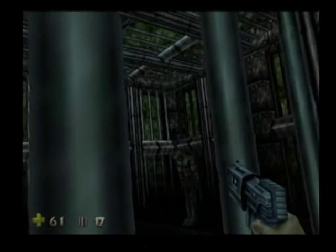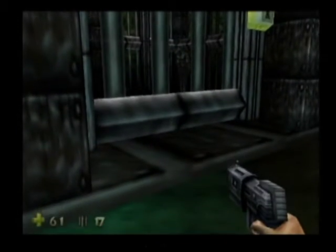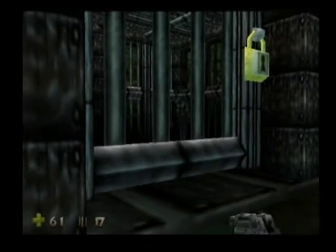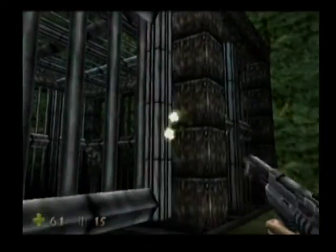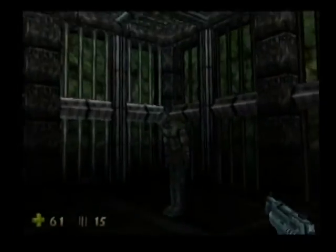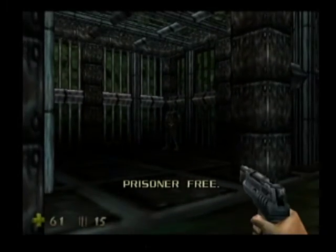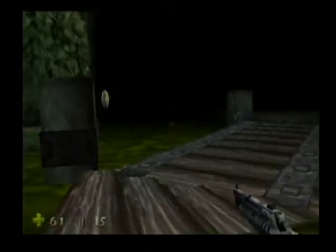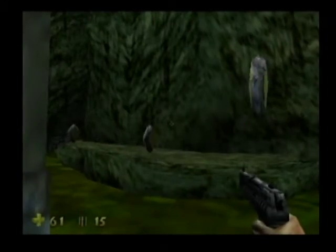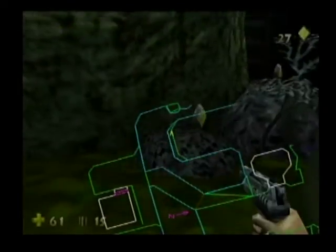We've got the first of our trapped prisoners over here, helpfully yelling to us without moving anything. You're related to those little girls in the first level, aren't you? This is probably a mistake. "I'm free. Thank you." You're probably possessed by something that was yelling for freedom.